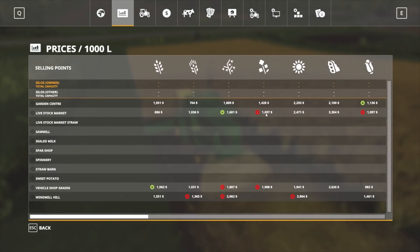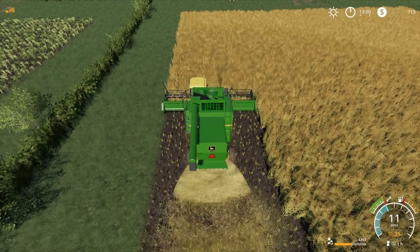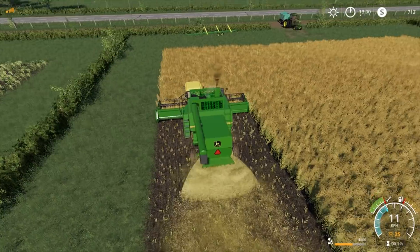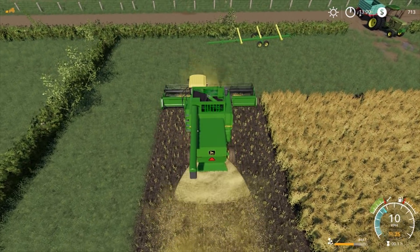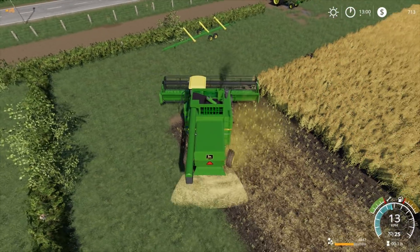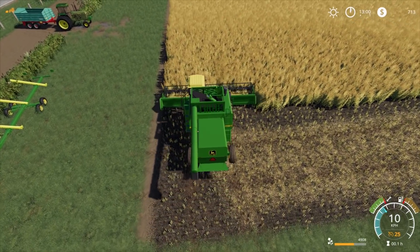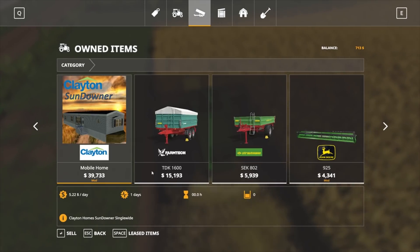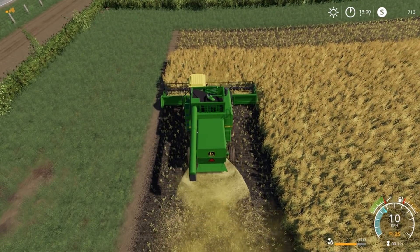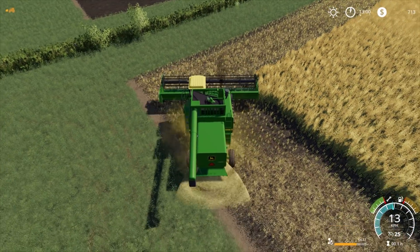Let's take a quick look at prices for canola. The vehicle shop grains all the way up there is the best price. It's going to be a long drive up there but it'll be worth it. I think we're about 8,000 liters and our trailer is about 16,000 liters, so we should get this whole field not only harvested but into our trailer — about 14,000 liters, so pretty close to a double-full hopper.